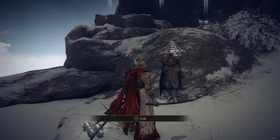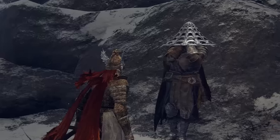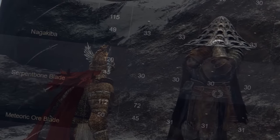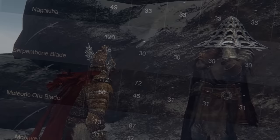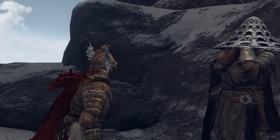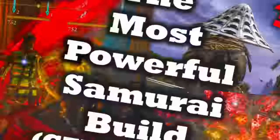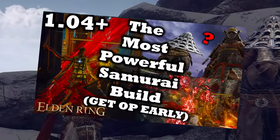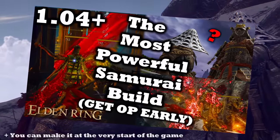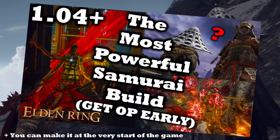There are so many different types of bleed builds possible for Elden Ring, but which setup is actually the best and most powerful? Using maths and comparisons today we will go over the actual most powerful bleed build. This build is the late game and evolved version of my samurai build. The samurai build I made is the most powerful bleed build for the early and mid game, so if you are starting a new playthrough definitely watch that one as well.